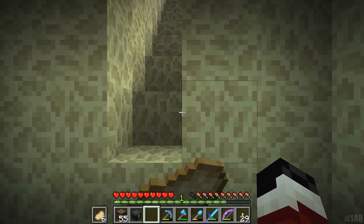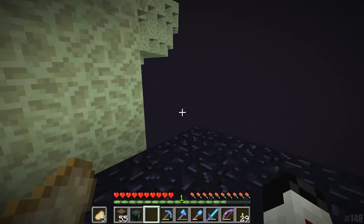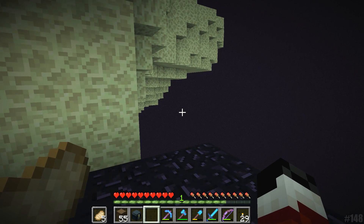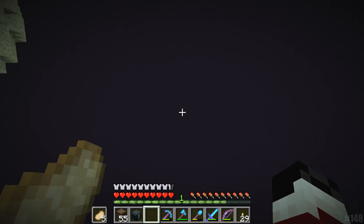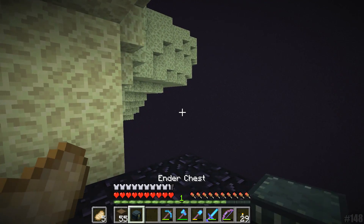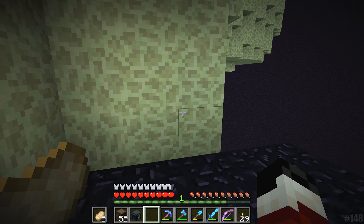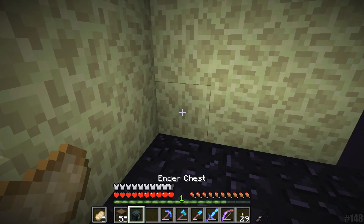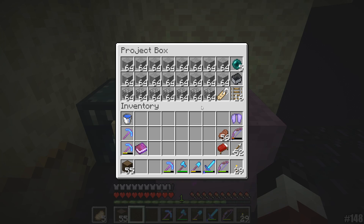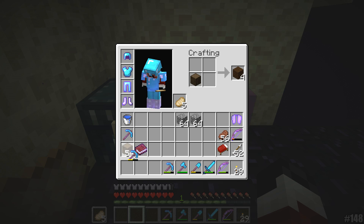All right, let's head in here real quick. So, how it is going to work is we need to go ahead and build at least 128 blocks away. Because there's this sticky-out part here of the end islands, I'm actually going to go out three stacks of blocks worth, which I do believe is going to be 192 blocks. I'm going to start off by making myself a bunch of slabs, because we don't want anybody spawning on the bridge itself.